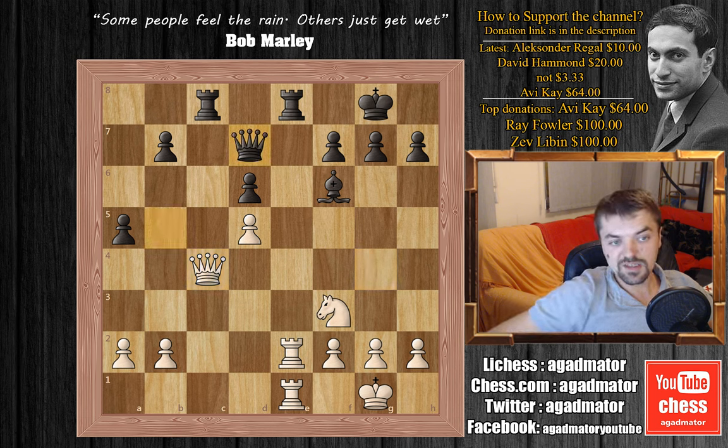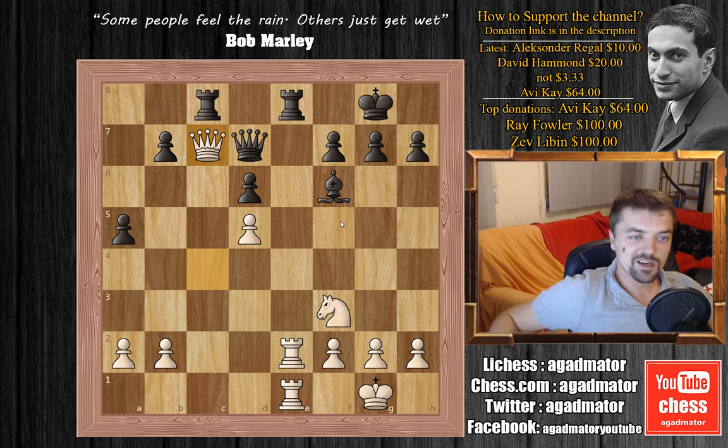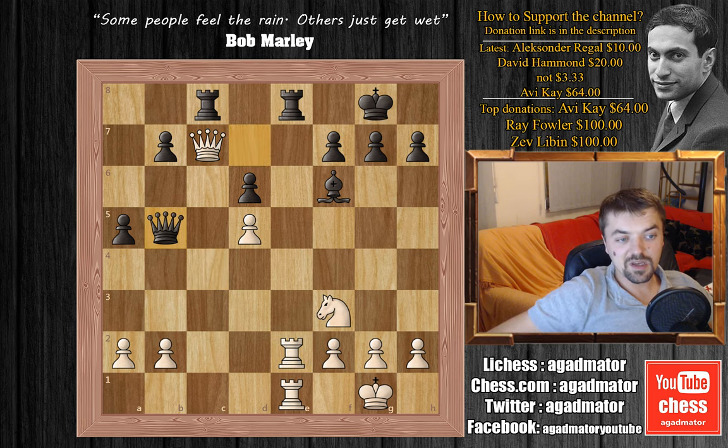So after queen to c4, Torre played queen to d7, running with the queen yet again. Adams continues to try and offer his queen. He plays queen to c7 and the black queen is almost out of squares. Again, if the rook or the queen captures the queen at c7, black gets checkmated on e8. So he plays queen to b8 and here Adams plays a4.